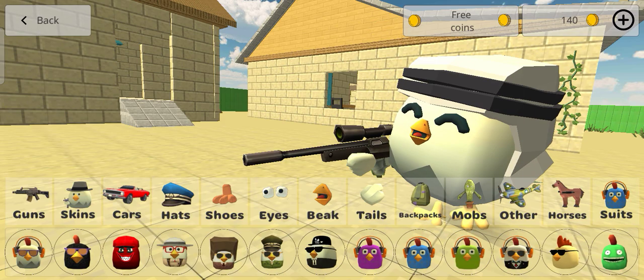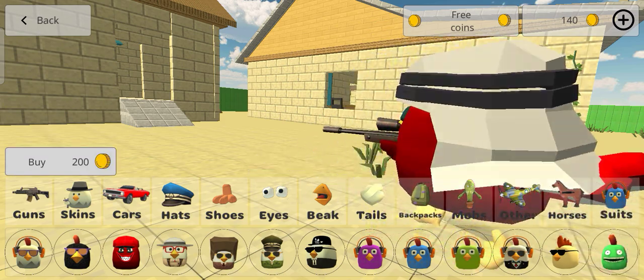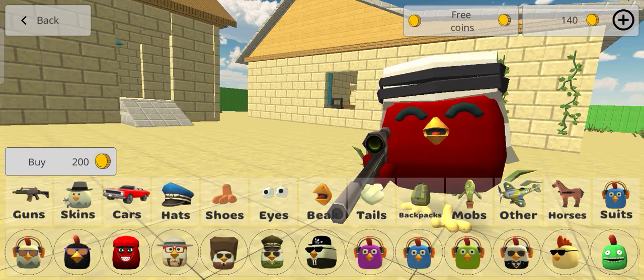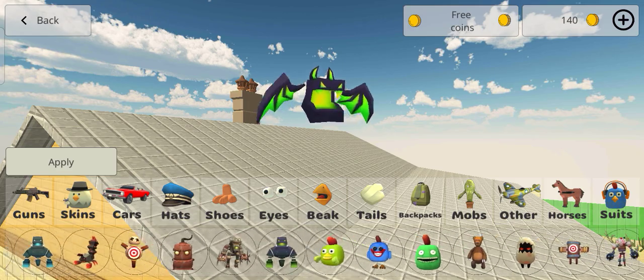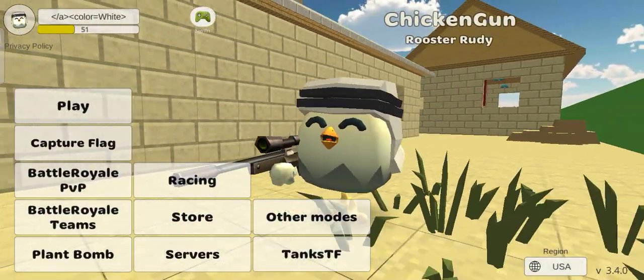Well, let's check out the suits. We got the meat chicken skin. Oh my god. So let's see in the map section if we got it. Well, no, but we only got the skin.